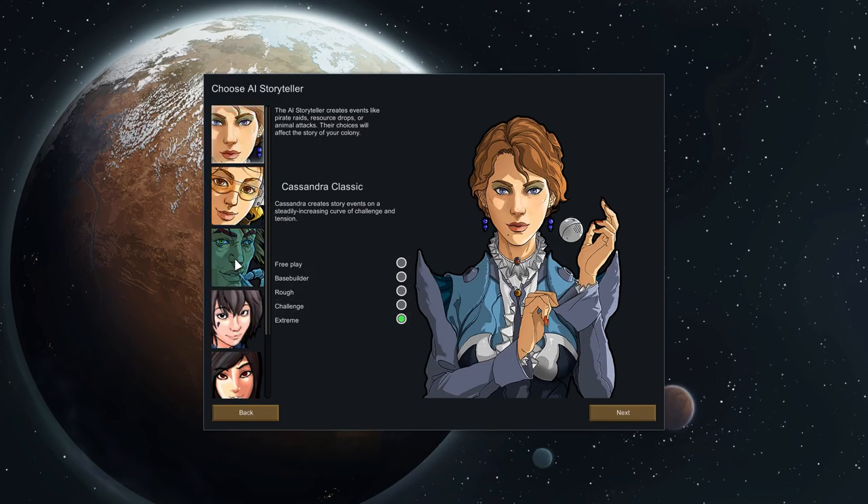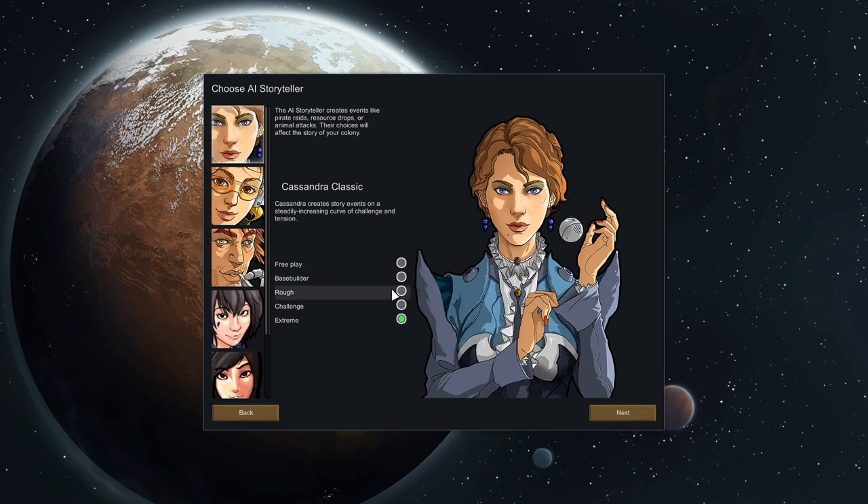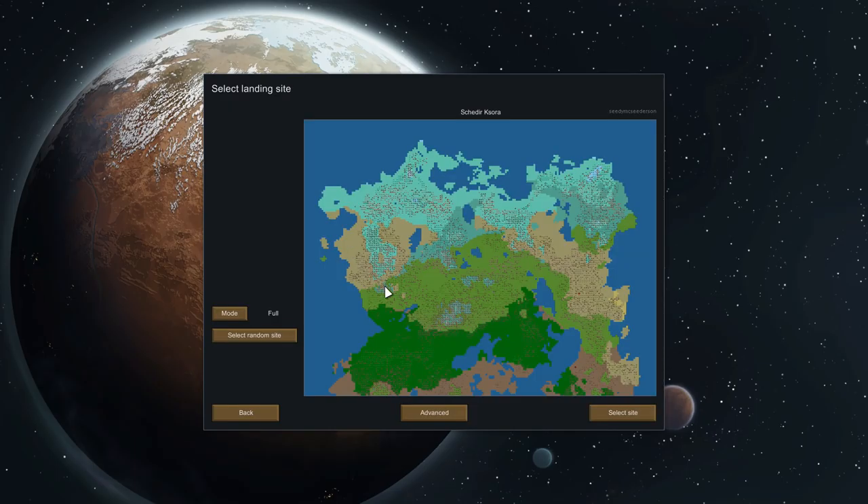So we're going to go Cassandra Extreme. The reason I'm not doing Randy Extreme is because Randy Extreme will occasionally just be like 'screw you' and then you just die — there is nothing beyond that. Randy Rough or something will occasionally be rough, but a lot of the time it's fine. So I'm going to do Cassandra, which at least balances somewhat based off of us, and we're going to go all the way to Extreme. We're going to have to make sure we prep for combat because it's going to be rough. And we're using Shadira Kusora.